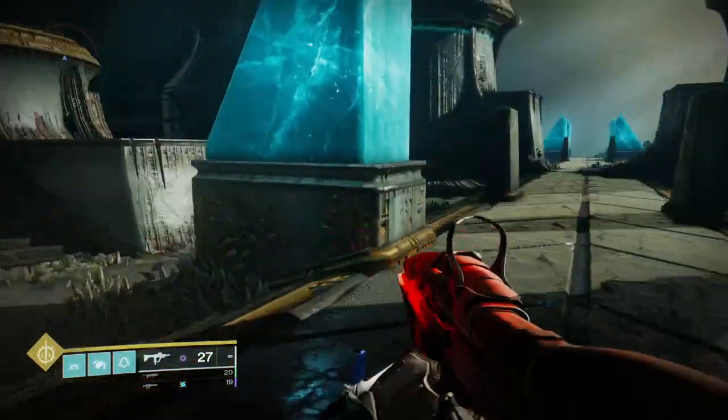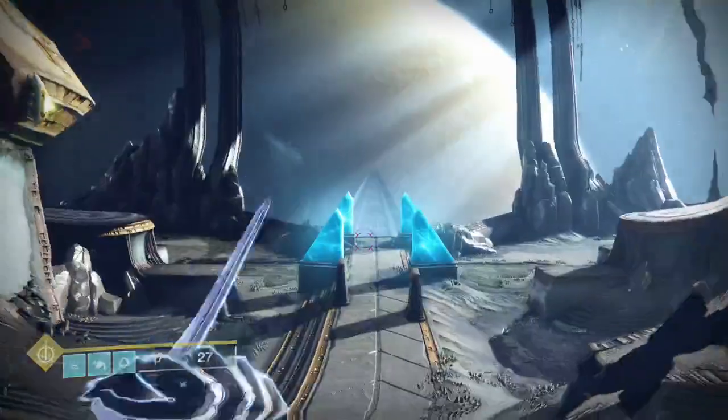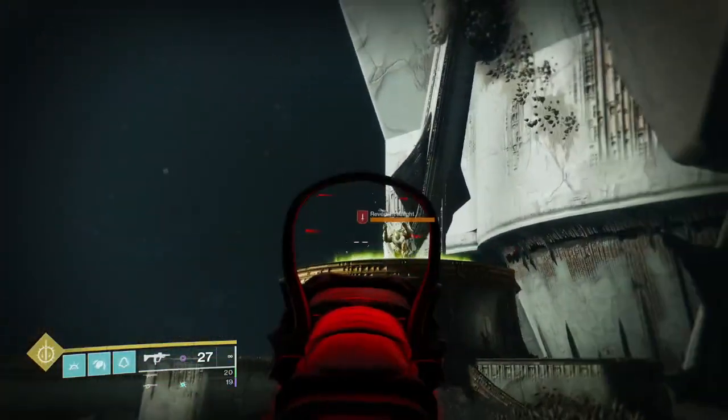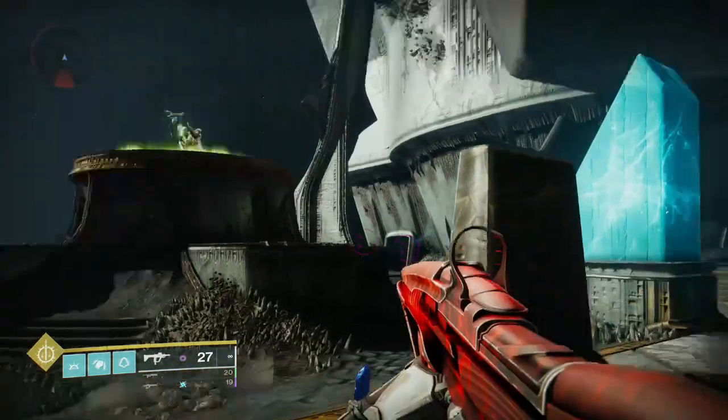At some point as you're killing adds, somebody is going to become torn. That person will be in third person, they'll see in black and white, they won't be able to shoot, they'll just be running around. Whoever is torn needs to go stand on the plate that the knight spawned on, whichever one he started on.